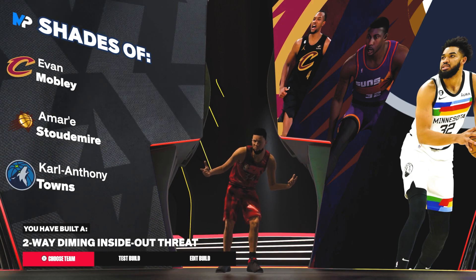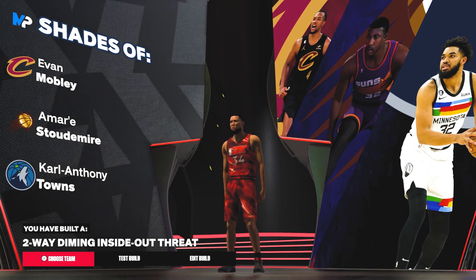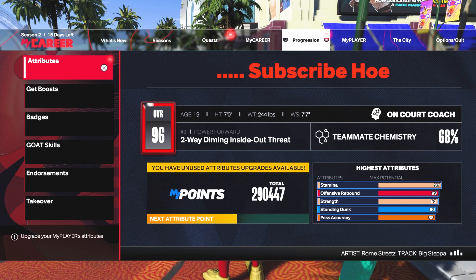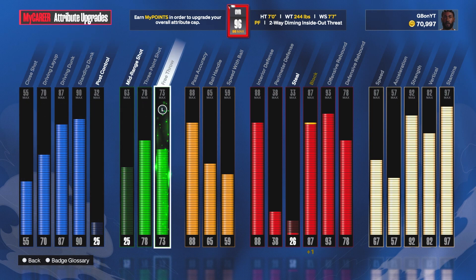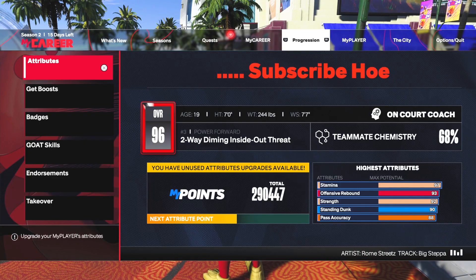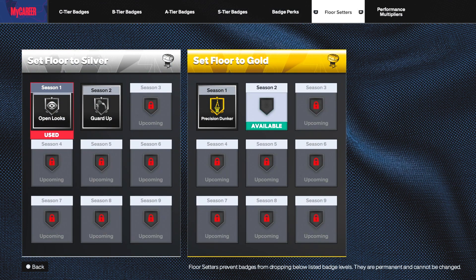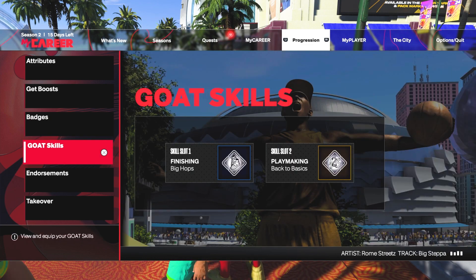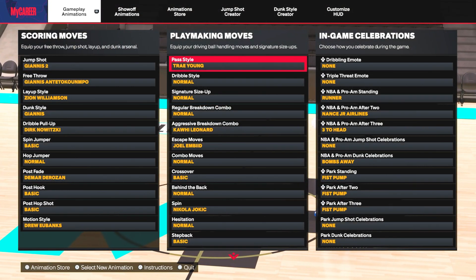Now that you've got the build and all the attributes, I'm going to show you everything I use — jump shot, animations, the whole nine. As you can see, we're back on the build: two-way diamond inside-out threat, I'm a 96 overall. I could be a 98 but I'm not putting more VC into this build. I have another build I'll probably start playing with soon when the next season drops. Most of my badges are maxed out at this point.